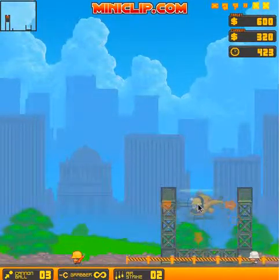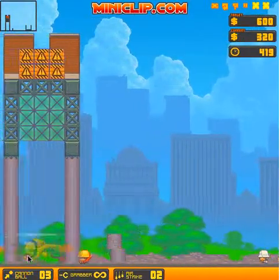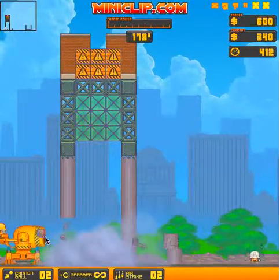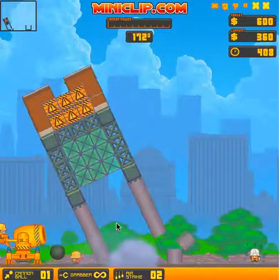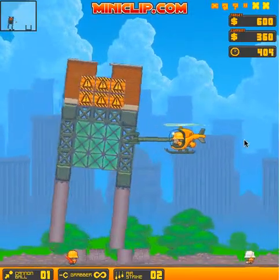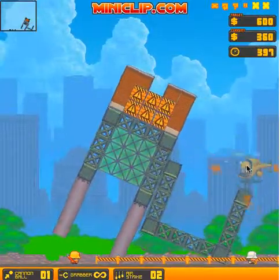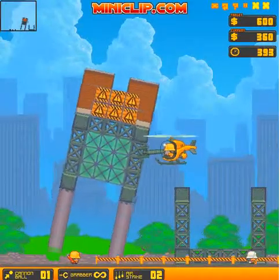And then we can cannonball this — like that, and like that. And then you use the grabber to get this over here. Like so.